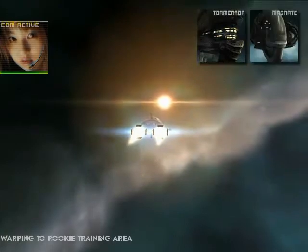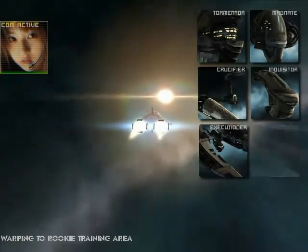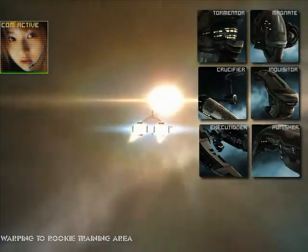Rook, let's jump right in and learn about the Amarr Tech 1 frigate line. There are 6 frigates, plus the Imperior that you're flying now. They are the Tormenter, Magnate, Crucifier, Inquisitor, Executioner, and the Punisher.